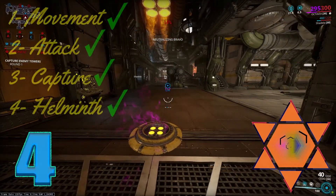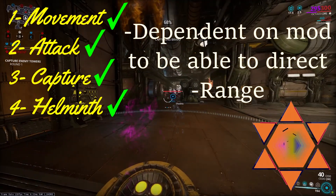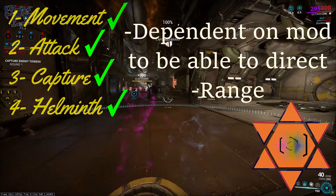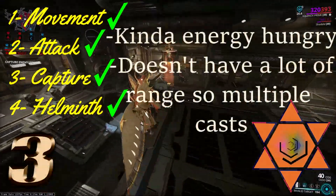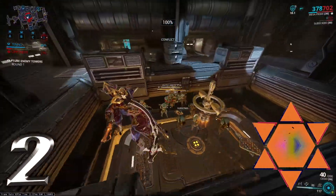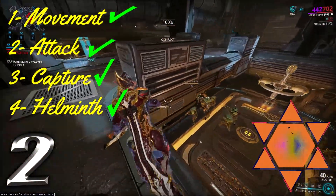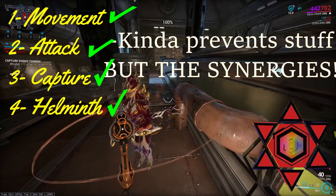Number 4: Resonator — Octavia releases her Resonator, charming enemies while rolling around. Number 3: Rest and Rage — Equinox puts the enemies to sleep. Number 2: Shooting Gallery — Maz's Shooting Gallery will jam enemy weapons. What happened to your weapon, kid?